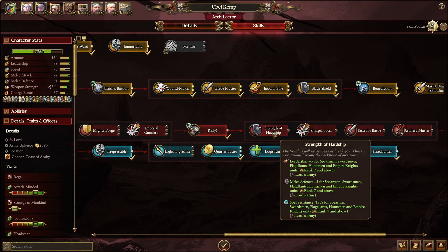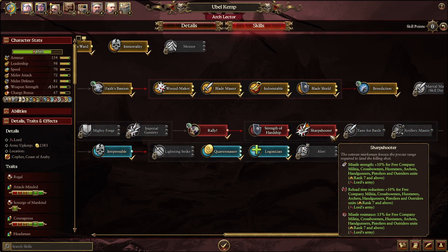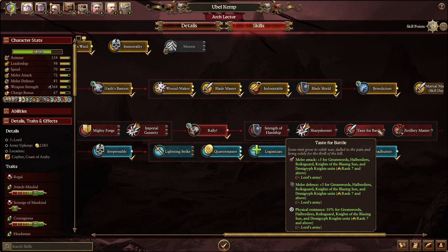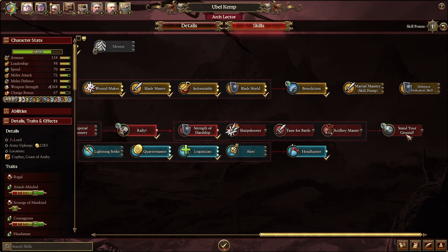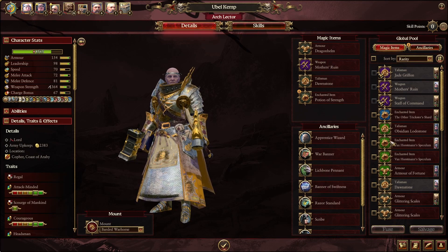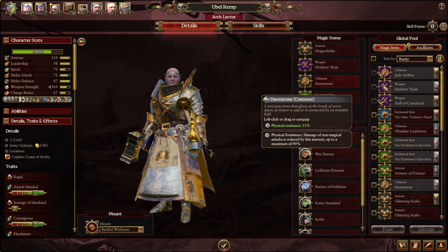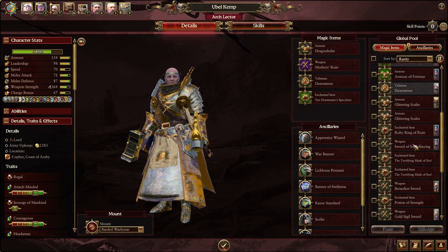A hardship — Knight of the Blaze, Strength of Hardship, Stand Your Ground. Brilliant. Is there any better equipment we can give you? Any good talismans? Nothing setting the world on fire here.